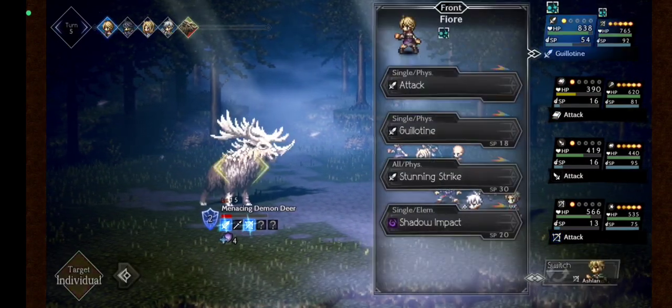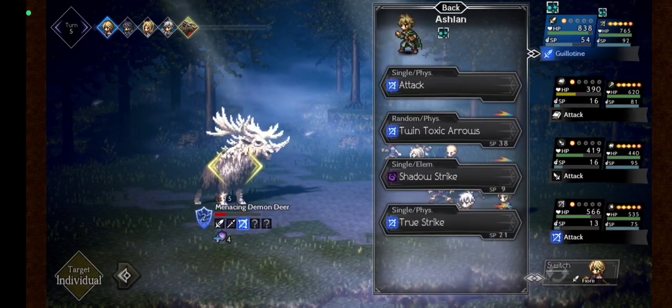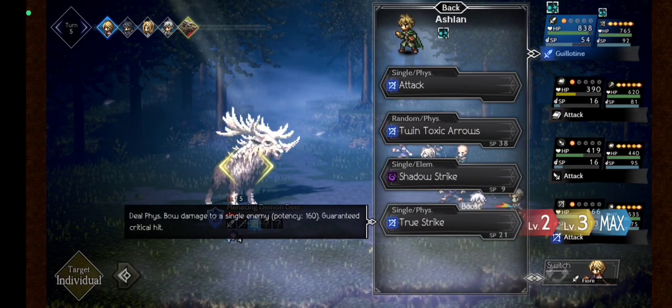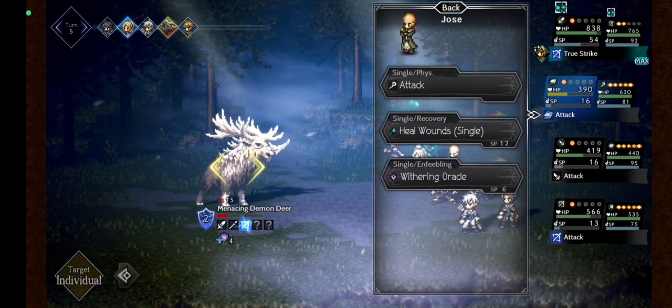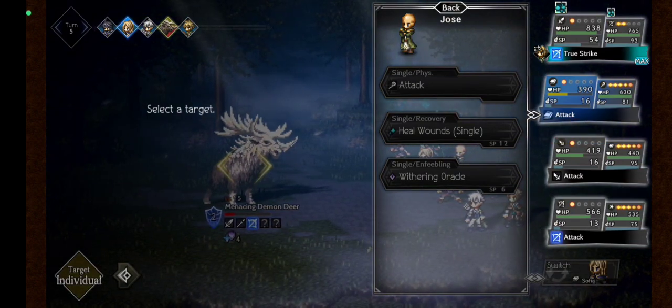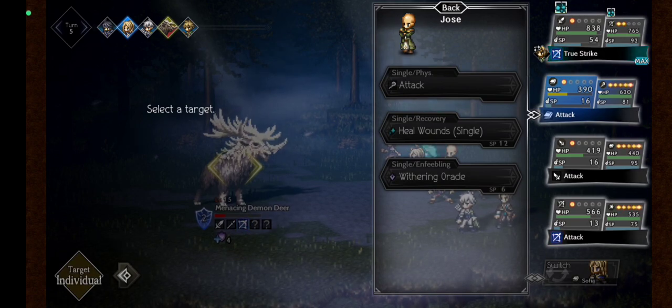Okay, I will swap Fior with Aslan and use True Strike — guaranteed critical hit. And I will swap Sofia with Jose and build HP to win, I guess.